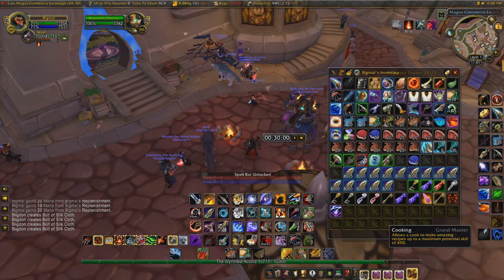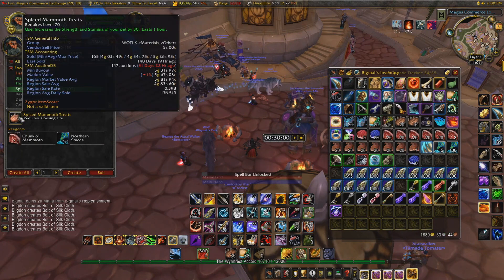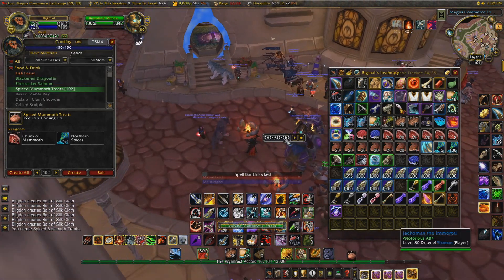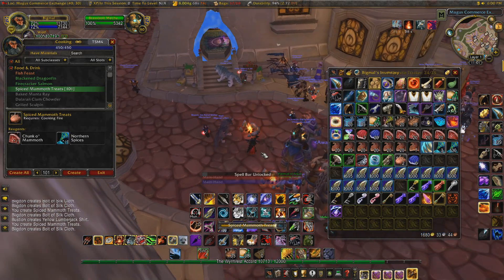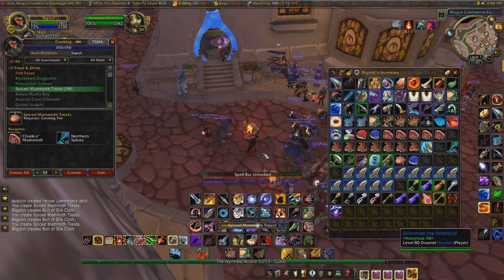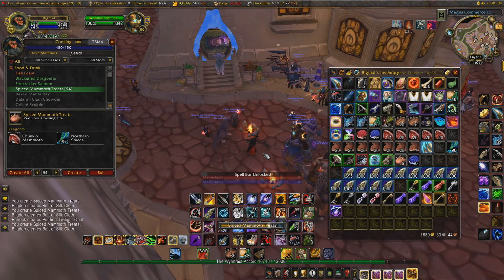What you want to be using the Chunk-O-Mammoth for is turning them into Spiced Mammoth Treats. As you can see here it increases the strength and stamina of a pet by 30, so people like me — a hunter — will be needing these. We can create 103 of those with our northern spices, which you can easily get from the cooking daily. You can buy them if you need to, but obviously that's going to eat into your profits, so I wouldn't really recommend that. Just do the cooking daily and you can get a bunch of these on multiple characters very quickly.